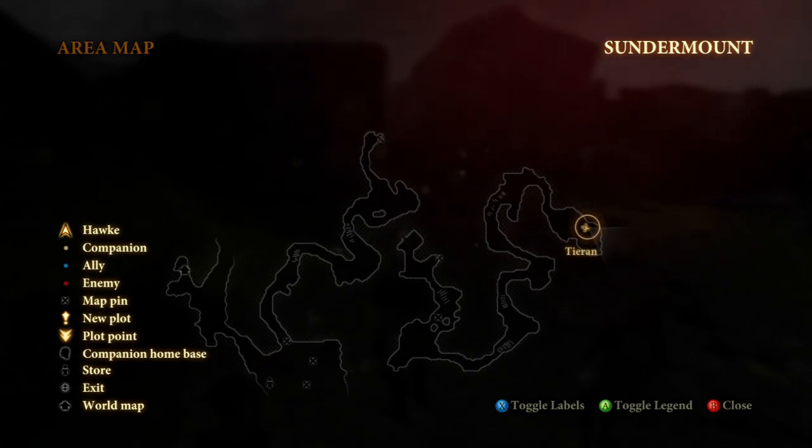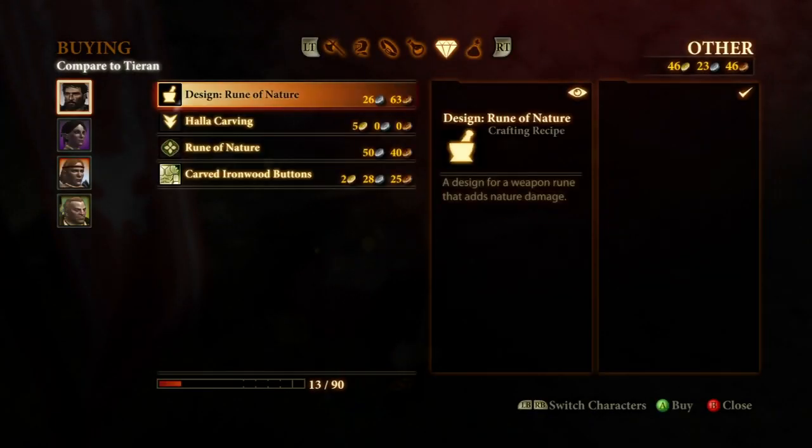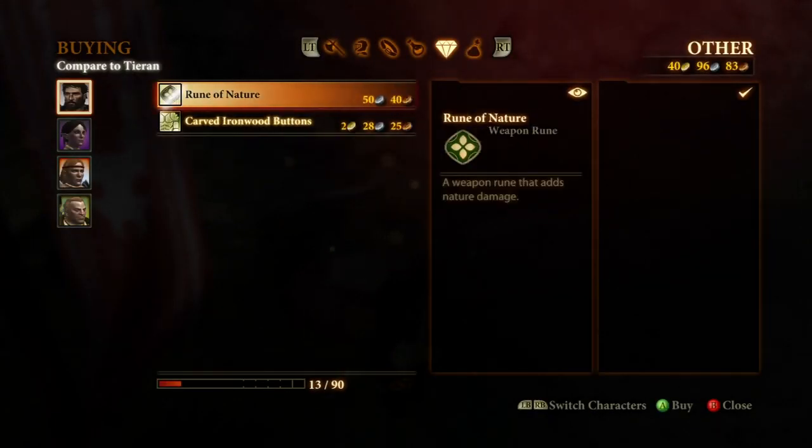For her second upgrade, you're going to want to go down to the bottom to the Dalish camp and go to Master Ilen's gift shop. This is also during Act 2, and you can grab a gift and an armor upgrade for her there.